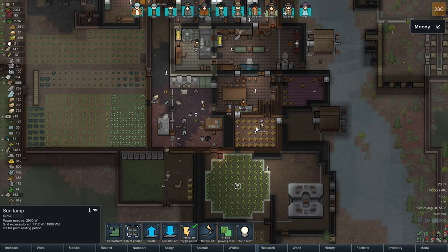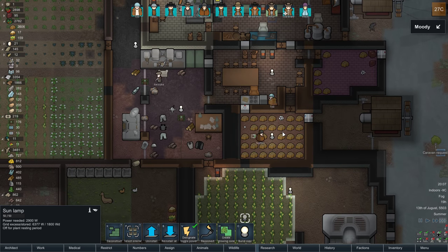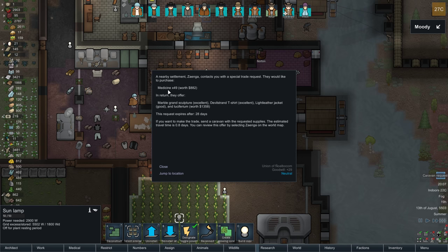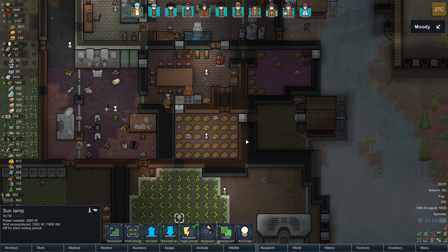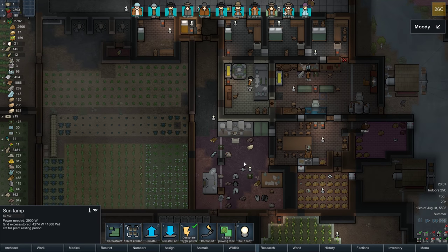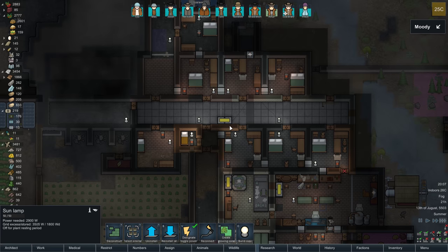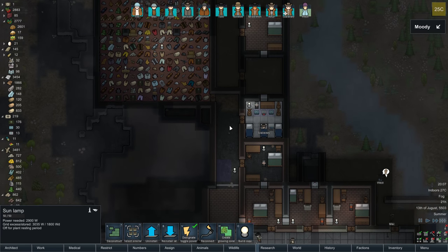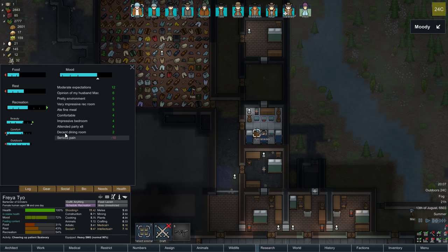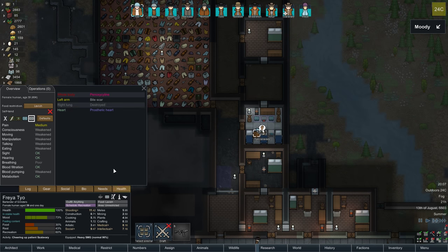Let's speed things up. We've got lots of potatoes in the fridge. There's a caravan request — they want 49 medicine. I don't like that one at all, so we're going to skip it. We don't want any bad drugs in the colony, especially drugs you can only buy.